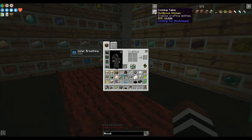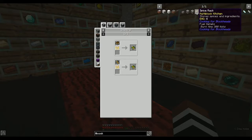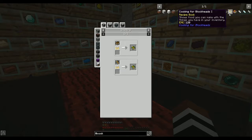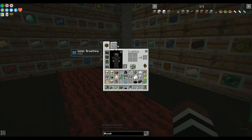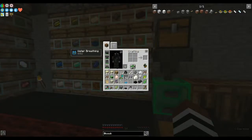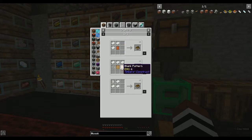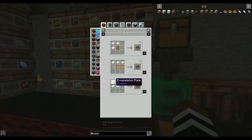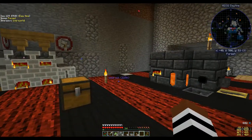We need a cooking table, an oven, a fridge — and some books. The recipe book is usually one of the first things they want you to do. To make the Cooking for Blockheads recipe book you just need to cook a book — how ingenious. Do I have paper? I think my paper's upstairs. To make a book you can use two blank patterns, three bits of paper and string — but what on earth is an exoskeleton plate?